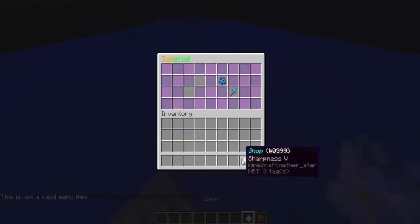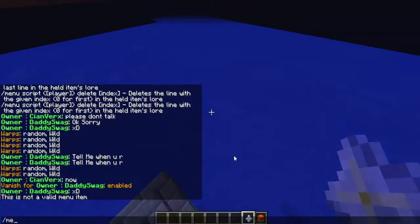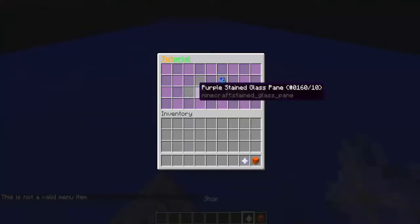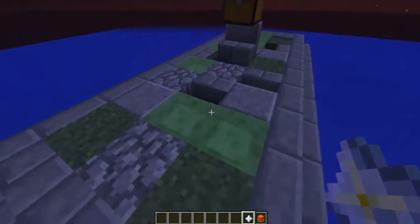What you want to do is type /menu edit 1 and then take out the two items here — you can just take them out like that. Next, what you want to do is you can set a warp or whatever you want.